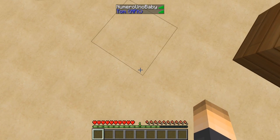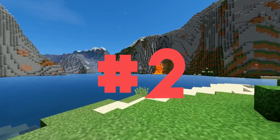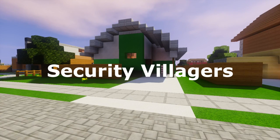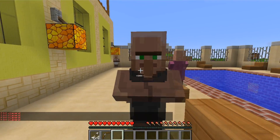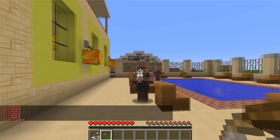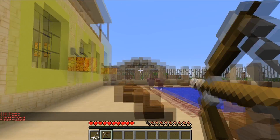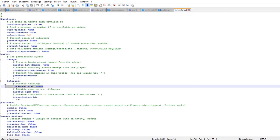At number 2 we have a plugin called Security Villagers. This plugin allows you to protect your villagers from certain actions on your server — protect them from being shot or killed, prevent certain players from trading with them, stop eggs being used on villagers, or even spawning villagers. You can also change the age and profession of villagers, and even set names for them. The main thing I like is that you can protect the villagers from certain things happening.